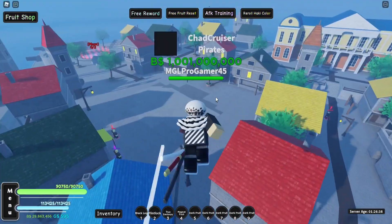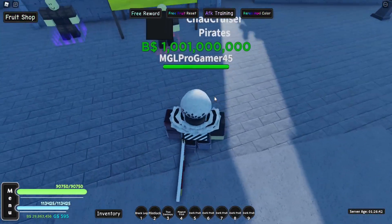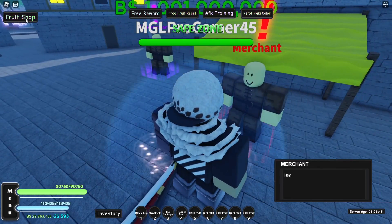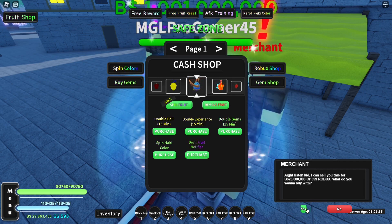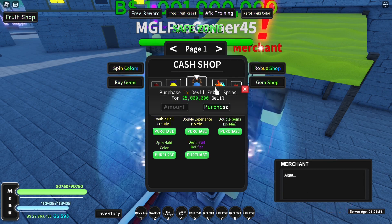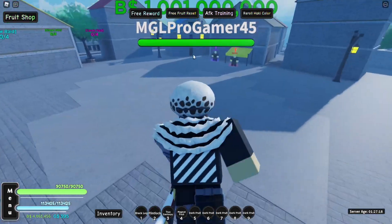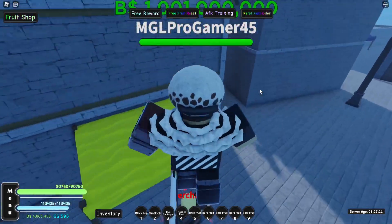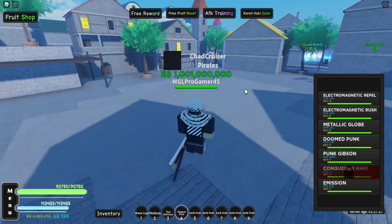The best way to get the magnet fruit is by fighting the boss on the new island, like the Kid boss. But you can also get it from spins — let me do a quick spin to see if it goes by so I can show you what it looks like, since there aren't really any pictures out yet. If you're in the first sea, spinning is the only way you're going to be able to get it.